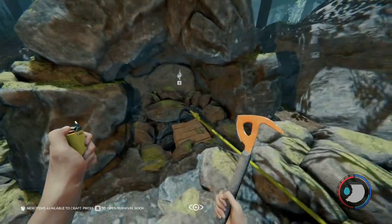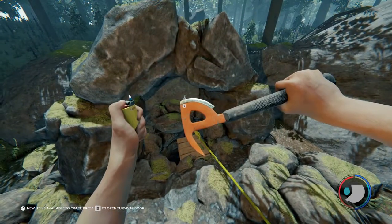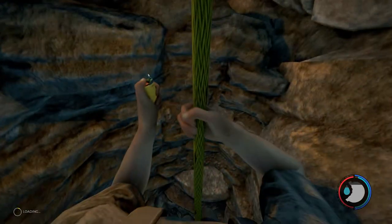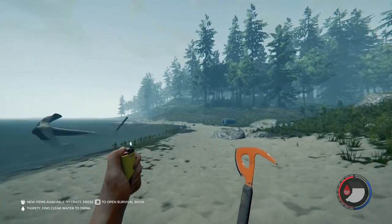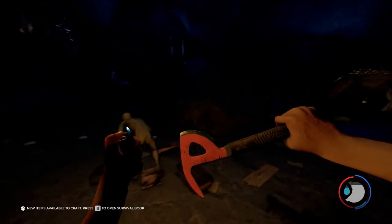Once you go down this cave, keep in mind that there will be two cannibals. I would just suggest blocking with your axe and running through. So we're in the cave and they're right here.